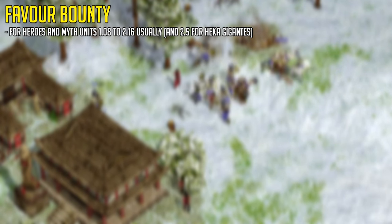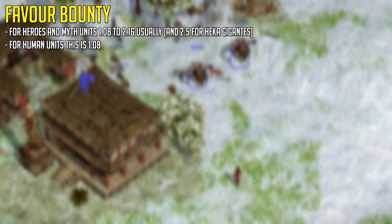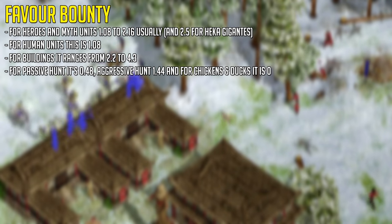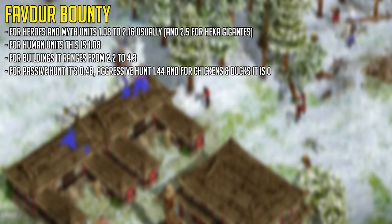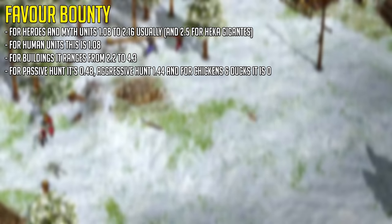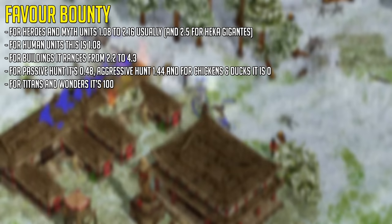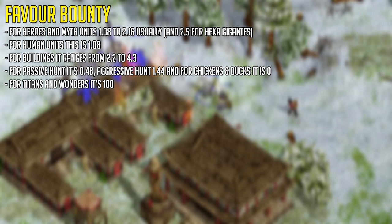Some exceptions are 2.5 for Hecogiantus. For human units it's 1.08, for buildings it ranges from 2.2 to 4.3. For passive hunt it's 0.48 — like deer and cows — and for aggressive hunt it's 1.44, think crocodiles and lions. For chickens and ducks you get 0. And finally, for titans and wanders you can get 100 total favor from killing and destroying them.